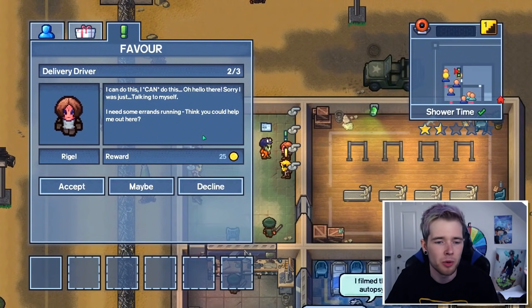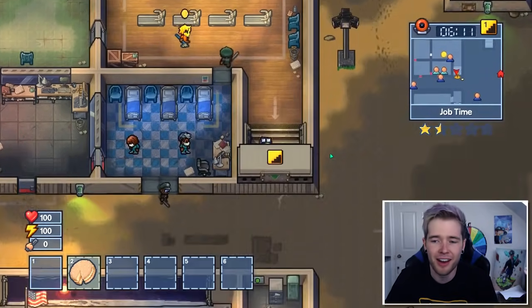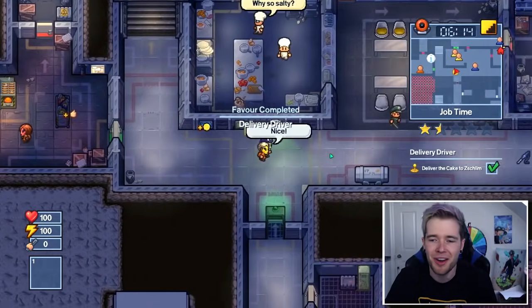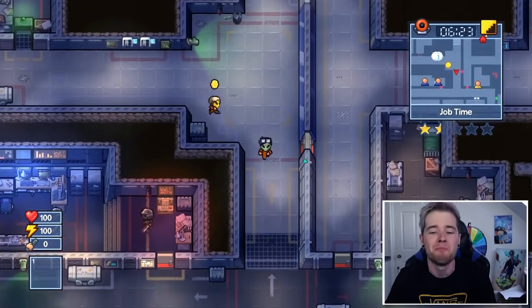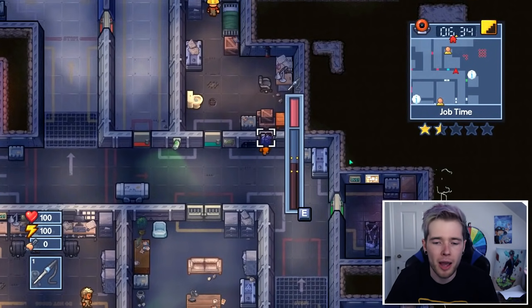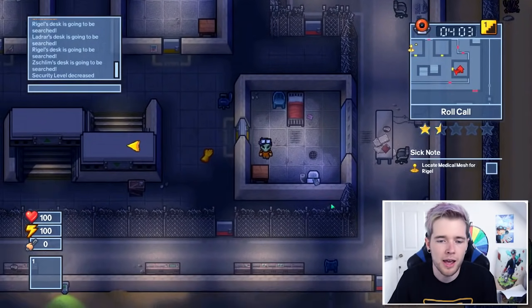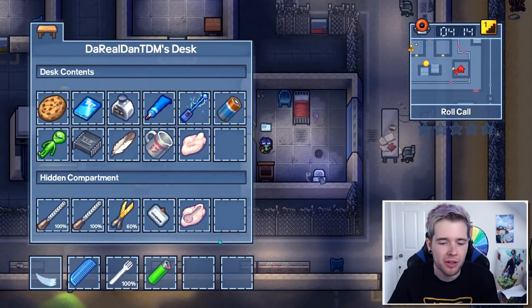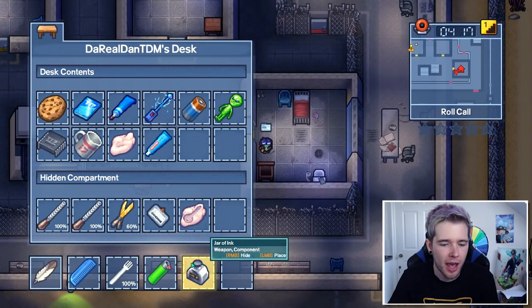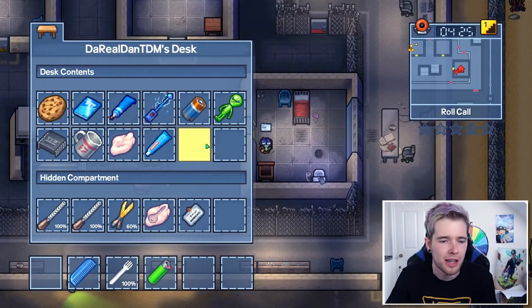I'm earning money like crazy. Errand running - perfect. Deliver a bottle of milk, it's right here. A delivery driver again - this is magic. I just earned so much money. There's a maintenance desk right here. Just before I went to bed I found something: a security pass plus ink and a feather - which I have! I actually have all those things. I can't believe I missed that so many times before. Craft it - it's still contraband but at least it has writing on it now.